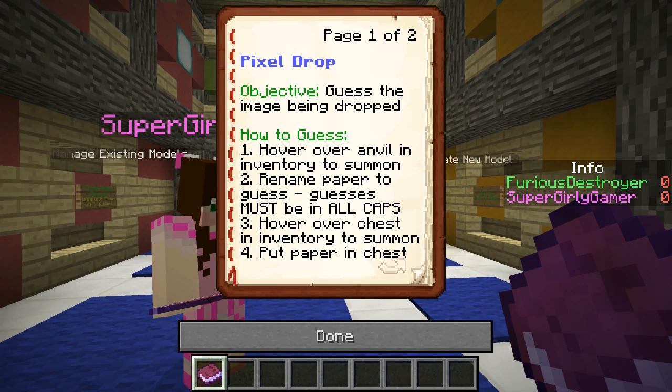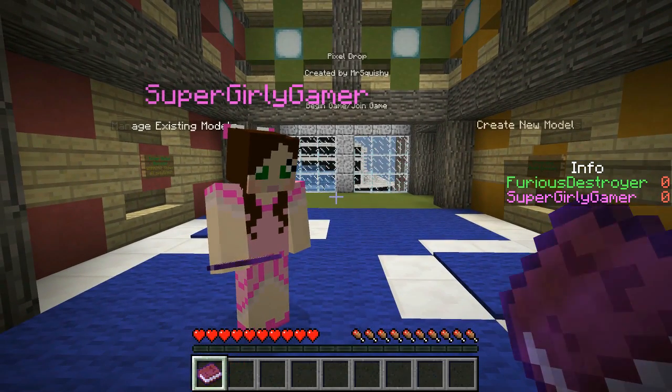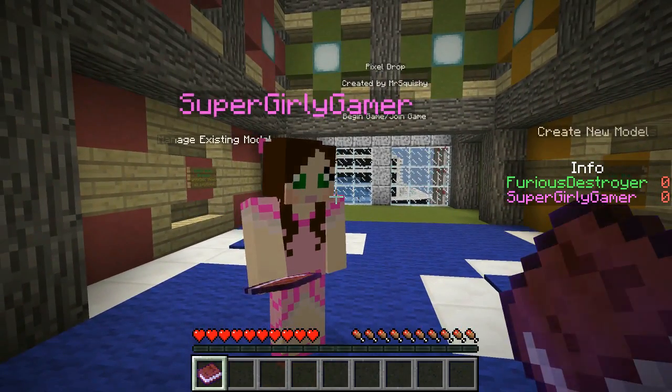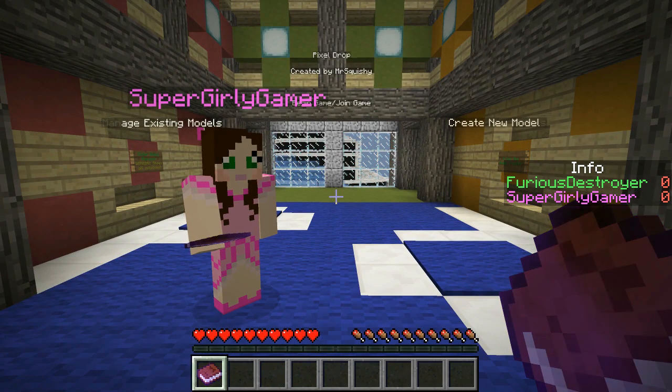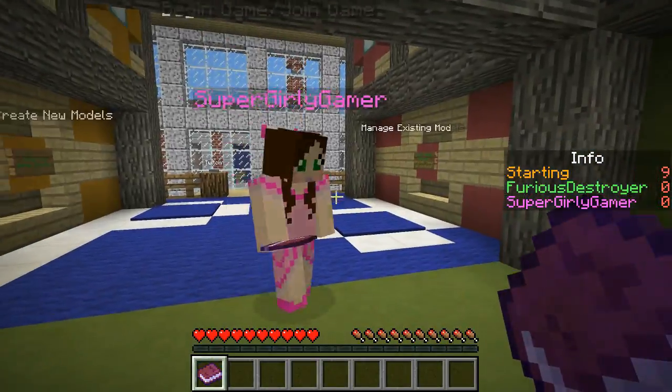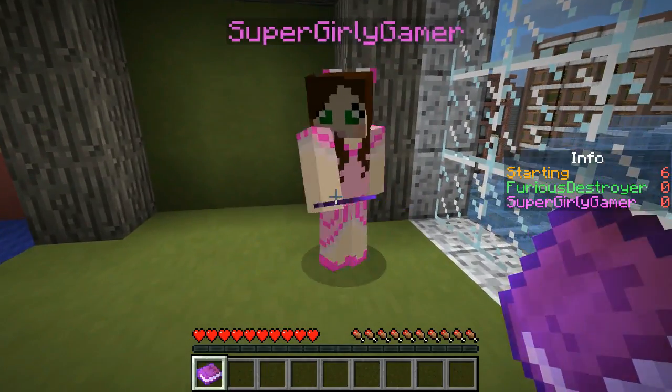The objective is to guess the image being dropped. To guess, hover over an anvil in inventory to summon a rename paper — your guess must be in all caps, which is very important. Then you shove the paper in the chest as fast as you can. I always mess this up with really slow reflexes. Also, if any map creators are watching, I'd be glad to play a similar map since the creator doesn't plan on updating with new pictures. Now we stand over here and the game starts in 10 seconds!